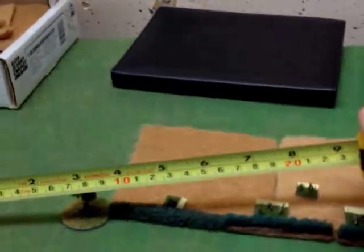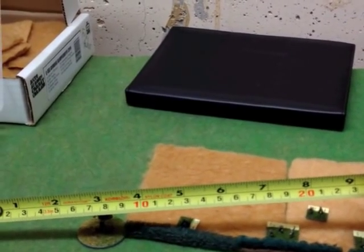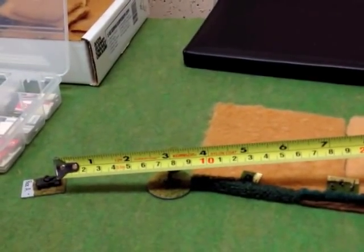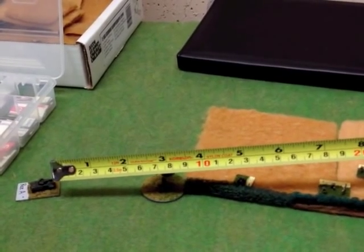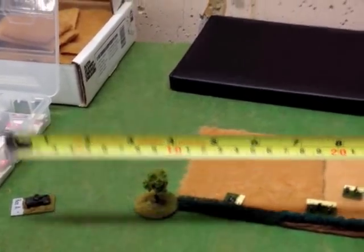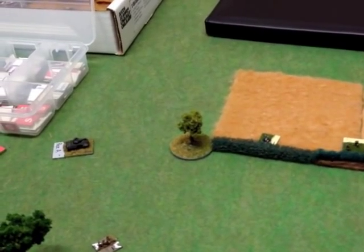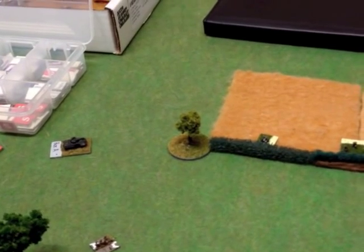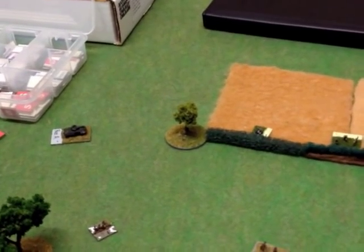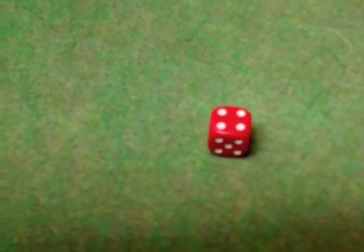You measure how far the recce is from that enemy - they don't even have to see him. It's one point per 10 centimeters. He's over 10 centimeters, so that's in the second band - two points. I need to roll one die and get a two or higher for the recce unit to successfully communicate and reveal that unit. I roll a die and get a four - success!